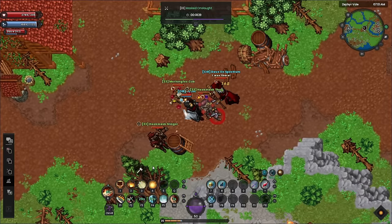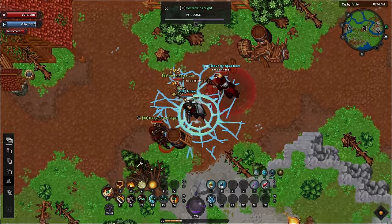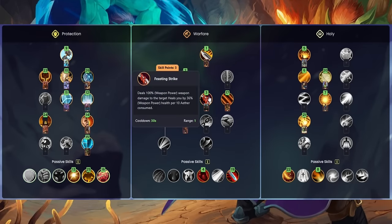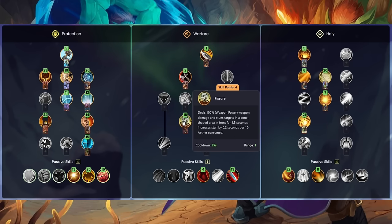With your attributes you should split them between Might and Wisdom. Doing so gives you damage but also improves your healing, which is vital for self-sustain as a tank. If you have a healer you could switch your points from Might into Vitality, but you will do considerably less damage. The big focal point of your damage comes from Warfare with Brutal Strike, Guillotine, and Feasting Strike, and then later on you'll also use Bladestorm and Fissure.